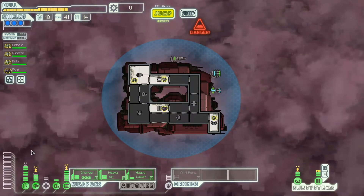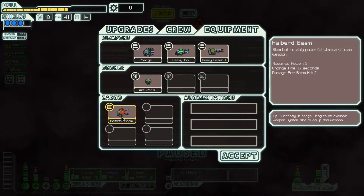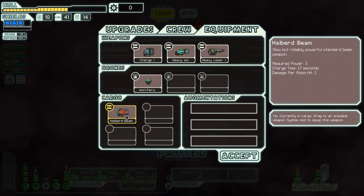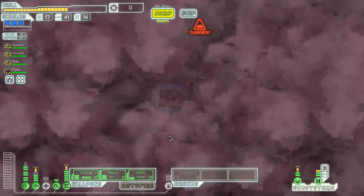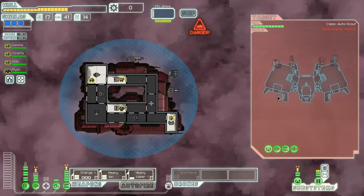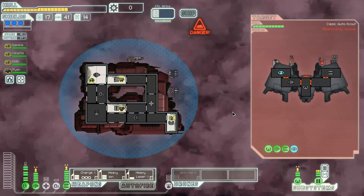Our corresponding defenses are alright, but they could still certainly use some improvement. We don't have any particularly good answer to enemy missiles at the moment. We just took a little bit of a risk buying this halberd beam when we're not necessarily going to get immediate use out of it. Eventually it'll be nice when we have 7 weapons power, but that day may be far in the future. It would be really nice if we could add hacking to this loadout to guarantee that a large amount of our ion hits land — we could charge all the way up and then guarantee 5 damaged enemy shields by hacking piloting or engines.